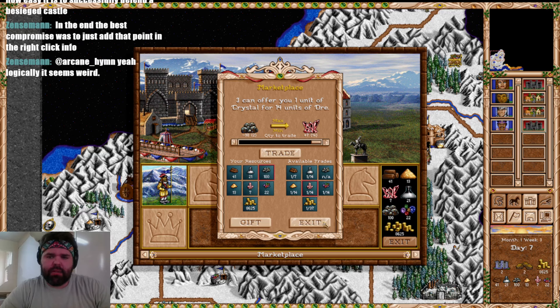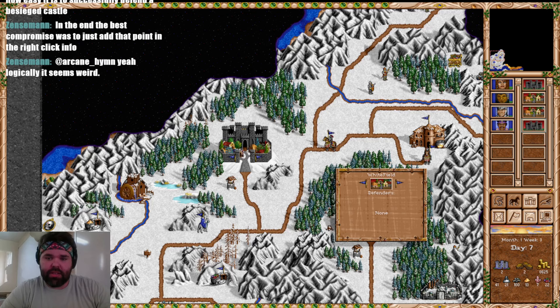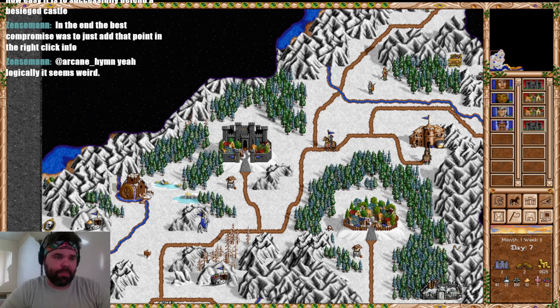By the end of week four, we'll have 14 crystal from natural generation at the Crystal Mine. Even though it pains me to lose one week's worth of Paladins, we're going to forego creating those and sell out our resources instead. I think I'd much rather invest in the other towns and build up infrastructure — that's what we're going to do.